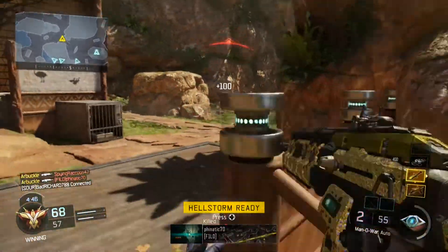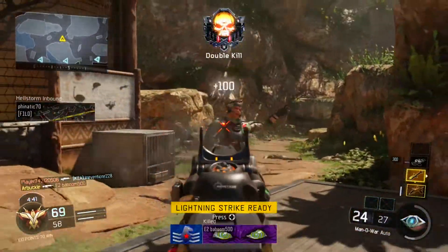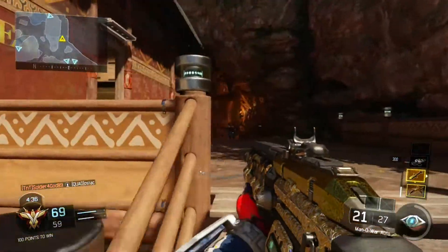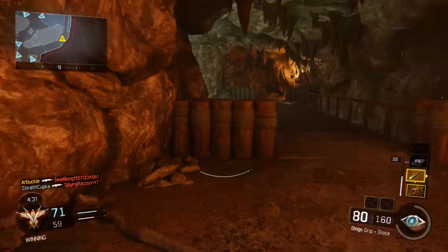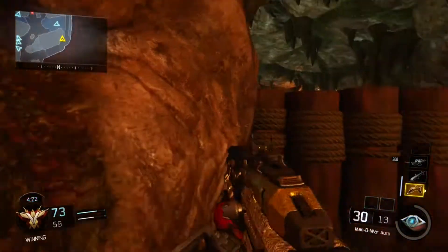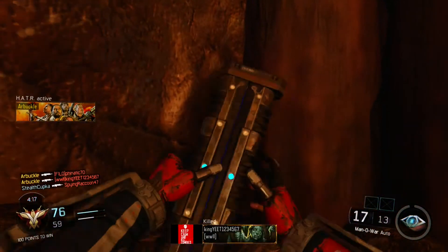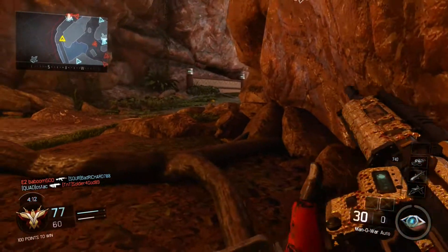We're just giving ourselves an advantage by knowing where they're going to be at pretty much all times. Now when it comes to some of these other scorestreaks — a lot of you guys love running the Wraiths, the GI Unit, and some of these higher scorestreaks — you run a really high risk of ruining spawn traps and making it a lot more difficult to get these streaks over and over again. When you call in these streaks, they don't care where the enemy team is. They're going right into the spawn. You're telling your teammates don't push too far in because you want to keep them spawning there, but Wraiths and GI Unit don't care — they're going right to the enemy team and they're going to end up ruining your spawns and making the enemy spawn behind you. So try to run streaks that aren't necessarily going to affect where the player spawns.